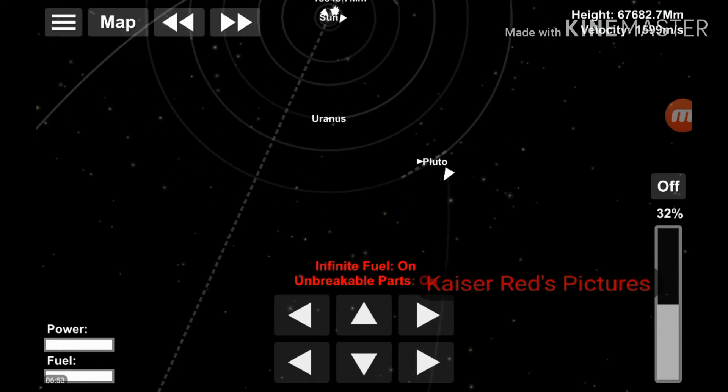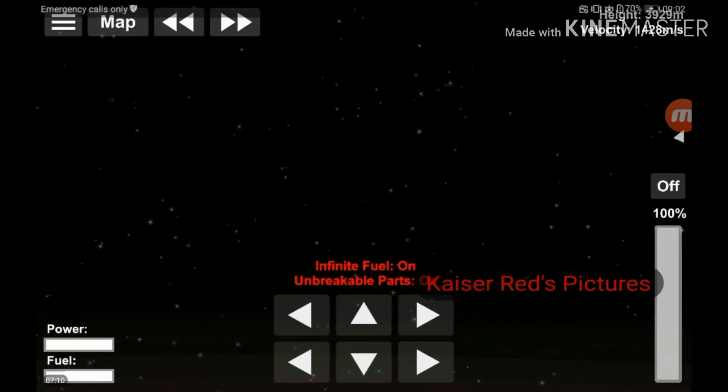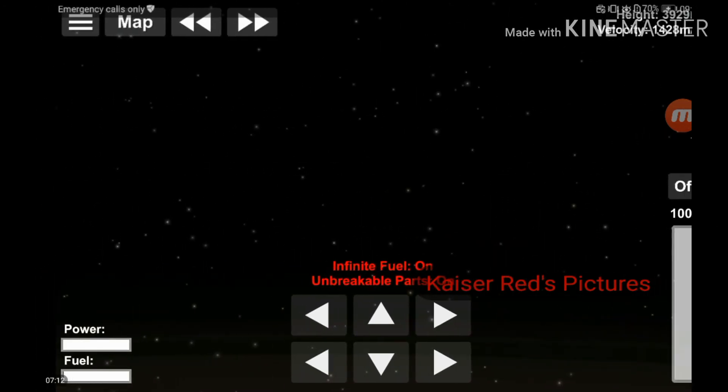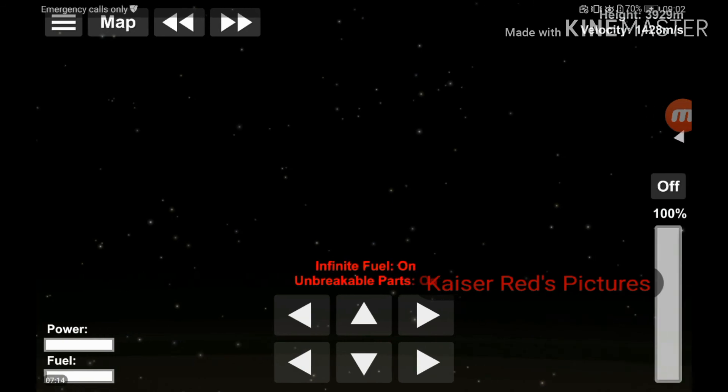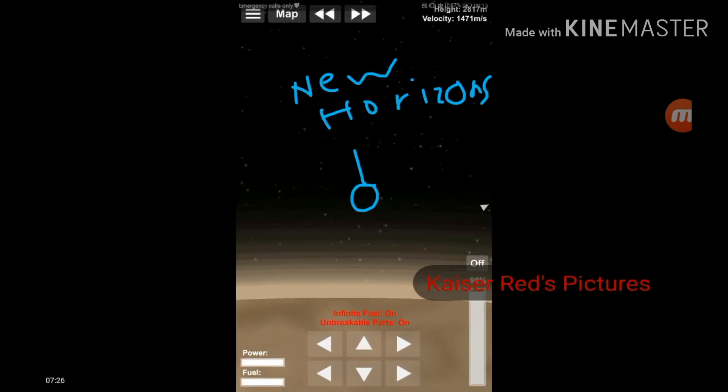By the way, here are the pictures taken by New Horizons. This one here is Pluto, and that one over there is Charon. And here is Pluto again. That's the probe seen from a distance — can you spot the probe? It's just over there!